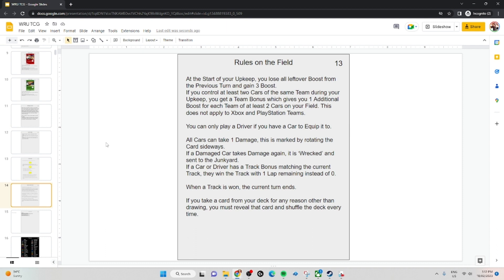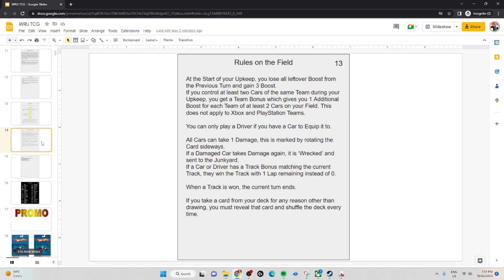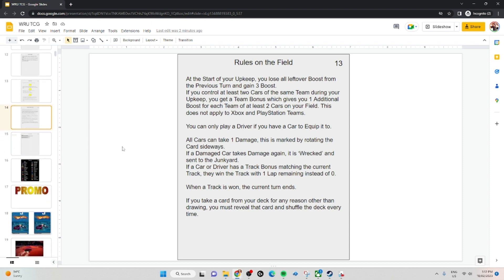You can only play drivers if you have a car on the field to equip it to — if you can't equip that driver to a car, there's no reason to have them, so you can't play them. All cars can take 1 damage; when a car is damaged by a card effect it's rotated sideways. If that car is damaged again, it is wrecked and sent to the junkyard. If a car or driver has a track bonus matching the current track, they win the track with 1 lap remaining instead of 0.